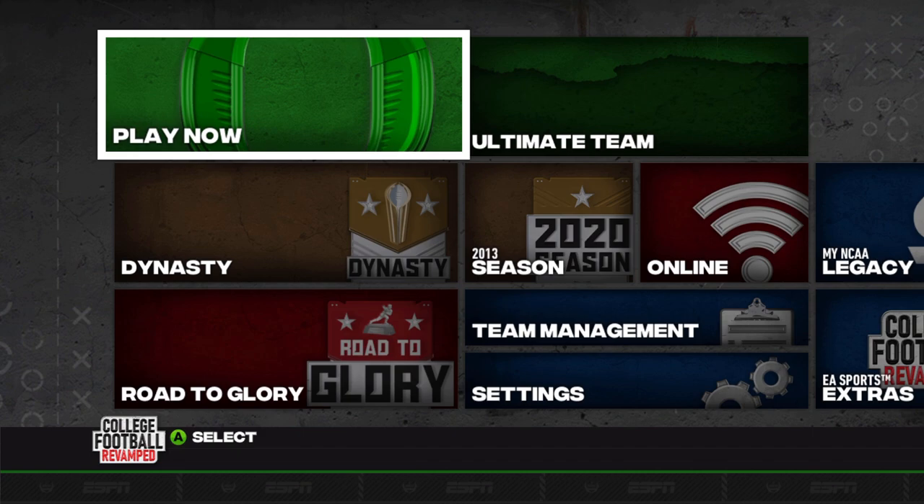In addition to all the gameplay changes, they've also done some updates to graphics and visuals. They've changed some uniform stuff — teams like Georgia, Alabama, Virginia, Michigan, and a bunch of others now have fixes to their uniforms. They've also added in turf tape, though so far I think it's just on the medium skin tone, but it's something that's awesome and will look pretty cool.